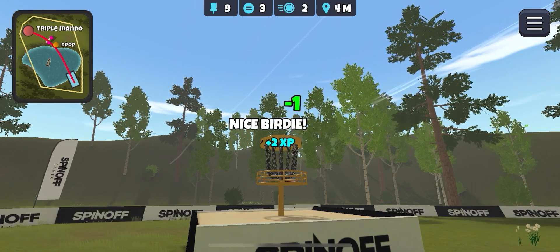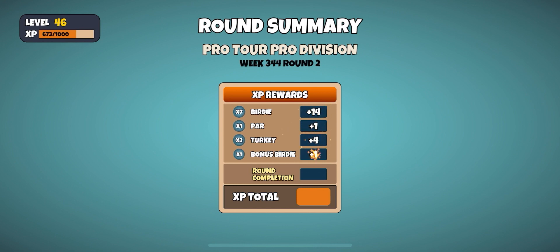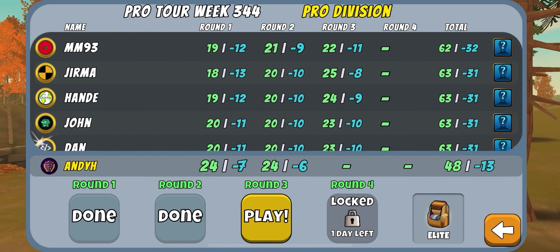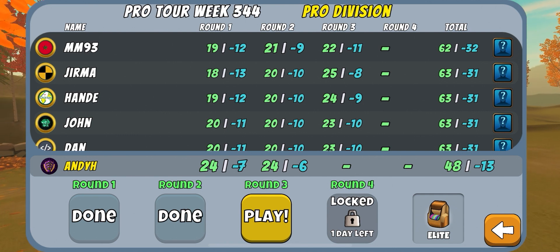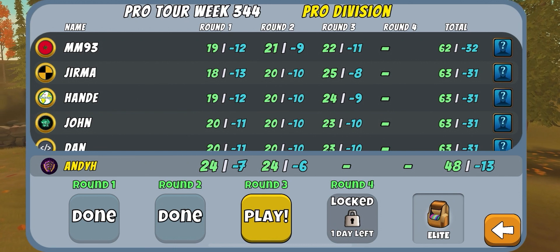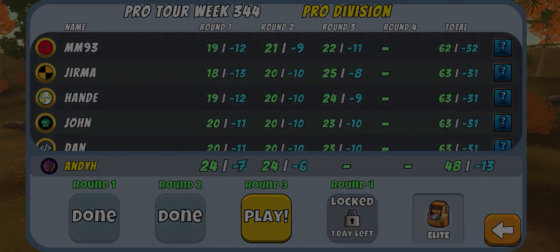So after a really not very good start, we made a very good recovery and birdied out the rest of it. A round rating of 925 — not too bad. Six under for the round. The leader is MM93, who I think his name is Mark. He's got 12 under, 9 under, and 11 under — fair play, those are good scores. Round two's hot round seems to be 10 under. Join me again tomorrow where we'll play round three. Remember to like and subscribe — see you tomorrow!